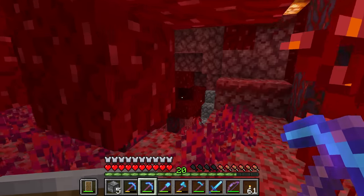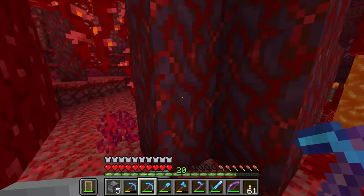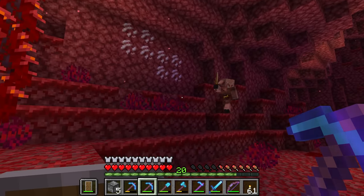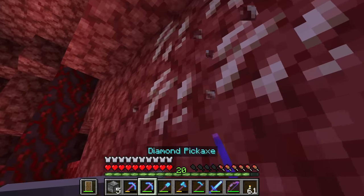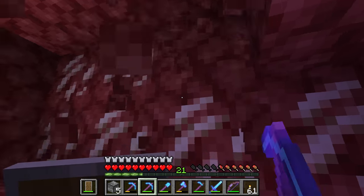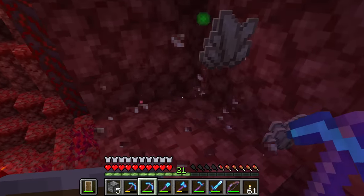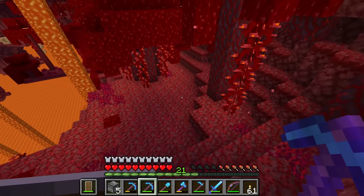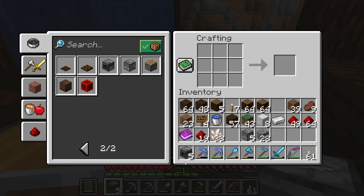Here we are back in the nether realms. We don't have any gold armor on — whoops-a-doodle. We've got to be careful. We just need a tiny bit of quartz here. We're fortuning it, of course, because why wouldn't we? And there we have it. Even that should do the job. Five observers coming right up.